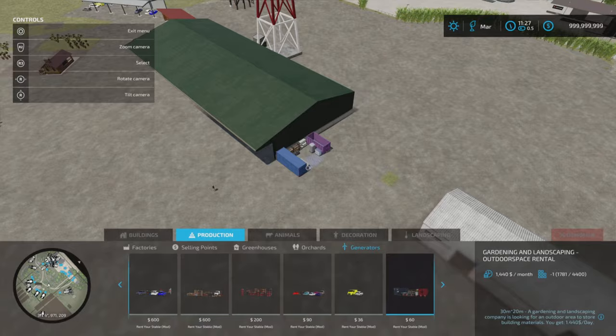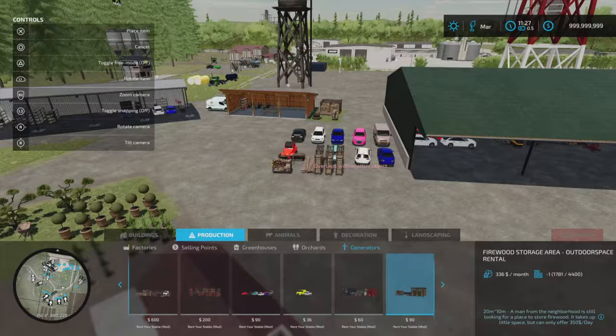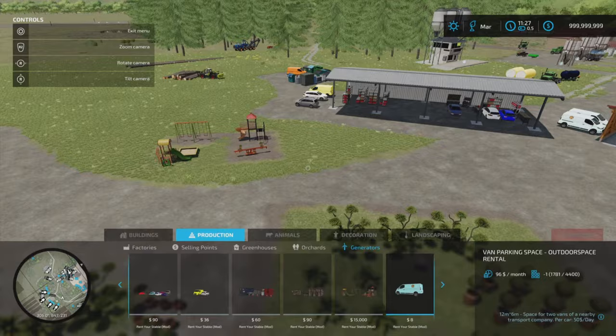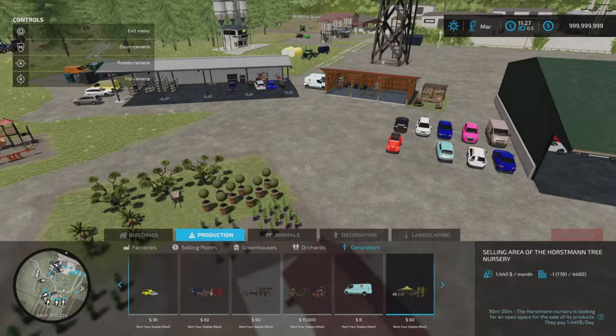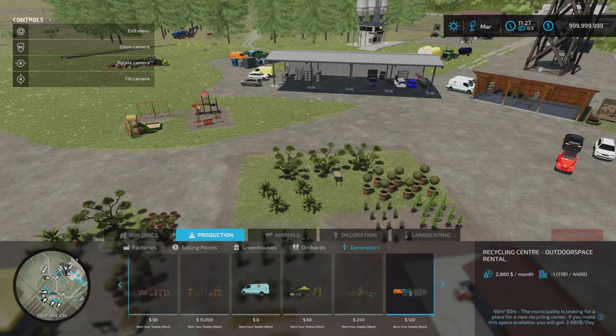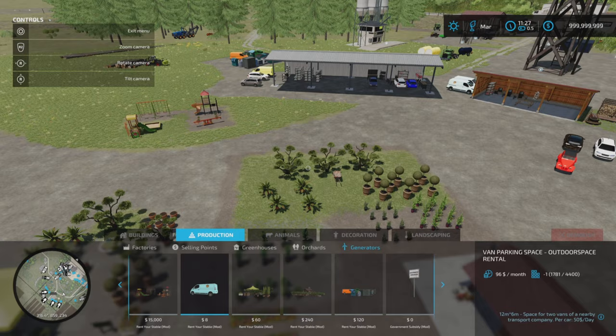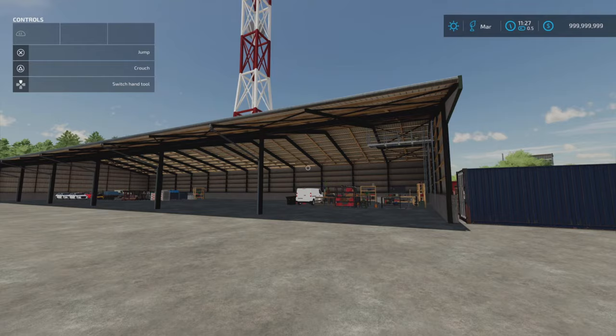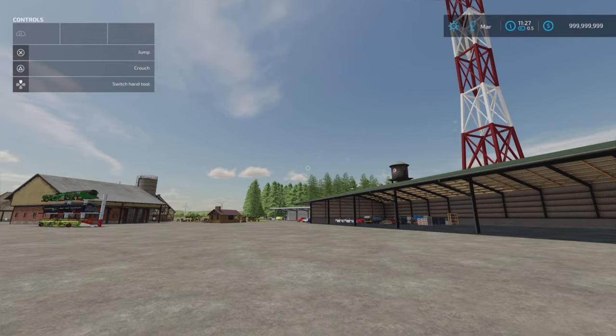We've got the gardening and landscaping outdoor space, a firewood storage area, a small playground, a van parking area, the selling area of the horseman tree nursery, the planting area of the horseman tree nursery, and a recycling centre. The lowest earner is the parking space at 96 a month. But if you're going to put decorative details around your map anyway and own the land, why not rent out the space? It's a bit of a change from wind turbines and solar panels. That's the Rent Your Stable by Farmer5Tom.